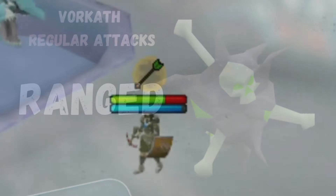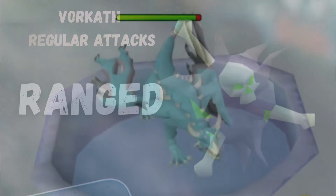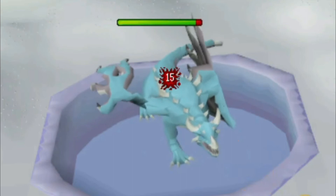Vorkath's ranged attack is his most common attack, and this is why we pray Ranged instead of Magic. This can hit for up to 30, so keep your ranged prayer up to mitigate the damage.